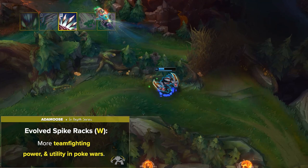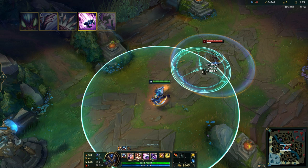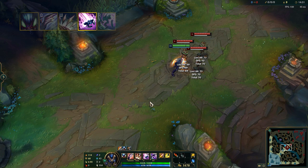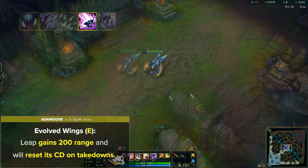Kha'Zix's E is called Leap. Kha leaps to the target location, dealing physical damage to nearby enemies upon landing. This is his gap closer, which really helps close in on low HP targets that you're looking to pick off. You can also cast Q while using Leap, allowing you to assassinate people midair. If you choose the Evolved Wings, Kha's Leap gains 200 range and will reset its cooldown whenever he scores a takedown against an enemy champion, allowing you to way more easily reposition, chase down low HP targets, reset, and then get out again.